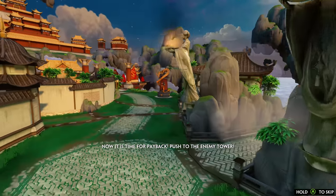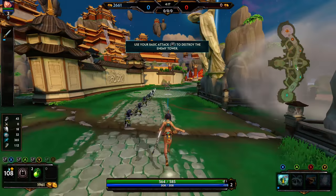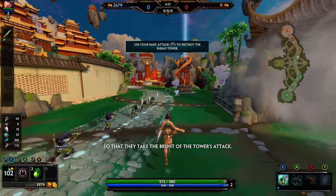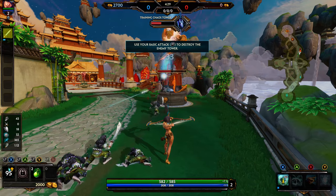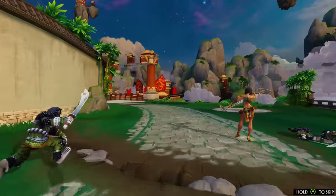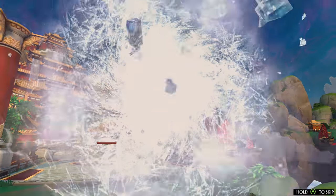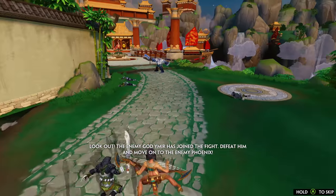Now it's time for payback. Push to the enemy tower! Remember to stay behind your minions so that they take the brunt of the tower's attack. If the tower targets you, fall back out of range. Defeat him and move on to the enemy phoenix.